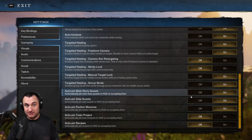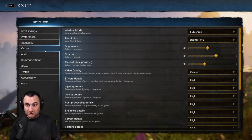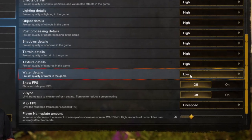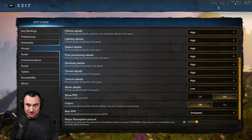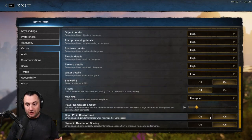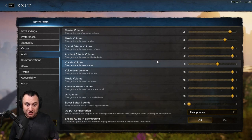In the Visuals section, everything is personal preference depending on your computer and what you're trying to do. Some people turn settings down for competitive play; others want it to look cinematic. One thing I'm setting to Low right now is Water Details — nothing important happens in water and it saves FPS. I'm also turning on Show FPS so I can monitor how my computer is performing in certain areas and adjust settings accordingly. V-Sync, max FPS, and player nameplate amount are all dependent on your setup.